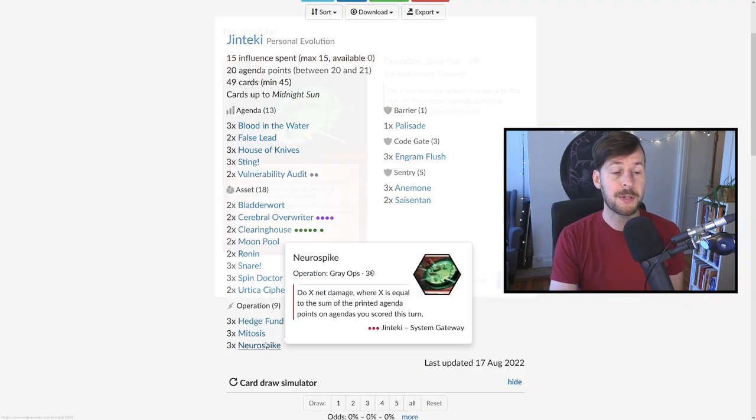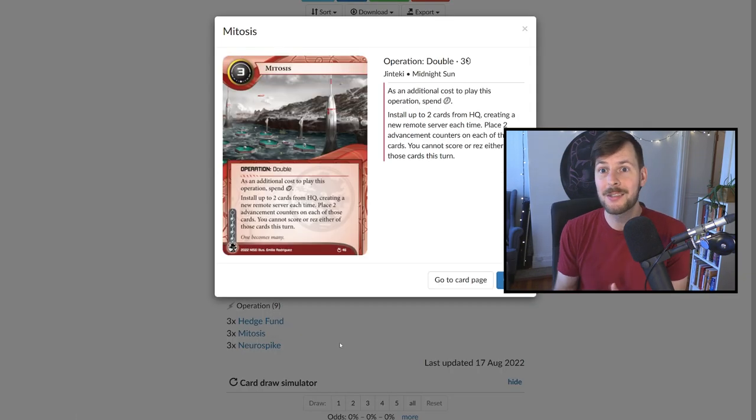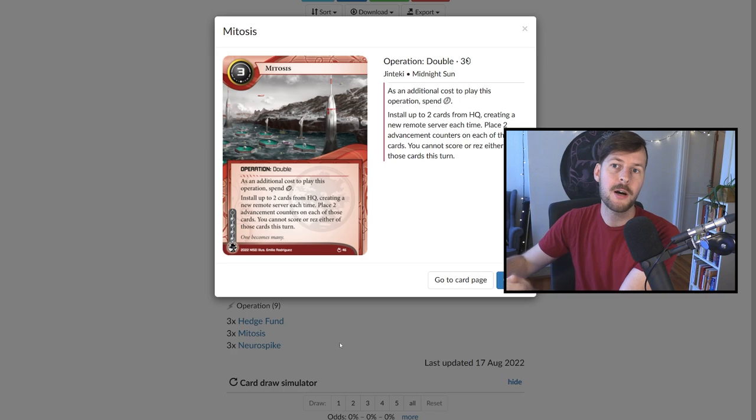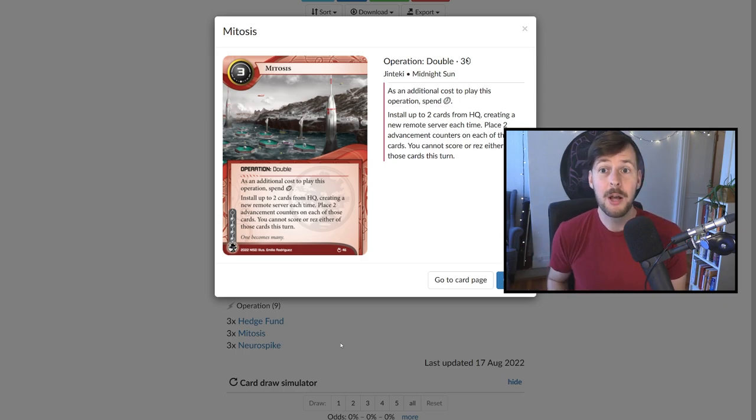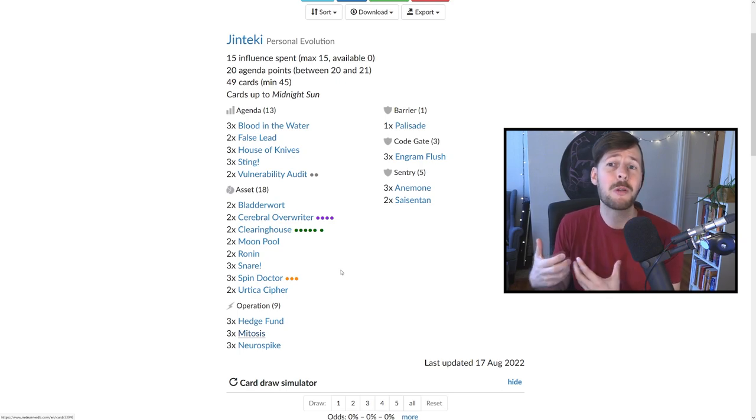For operations: three Hedge Fund for economy, three Neurospike to leave agendas on the table then score and do big damage. And then the best new card for this archetype in Midnight Sun by a mile — Mitosis. For three credits and two clicks, you put two cards onto the table in new servers with two advancements on each. That's a massive saving of credits and clicks. With two cards on the table the runner really has to make the right choice. There are situations where you Mitosis out a Ronin and a Clearinghouse, and if the runner doesn't run, you can do five damage next turn. Mitosis is amazing.